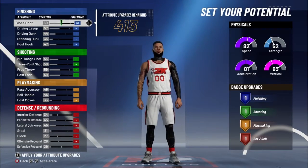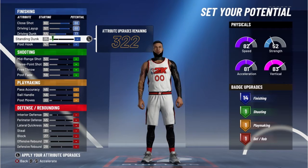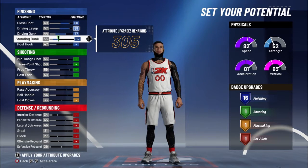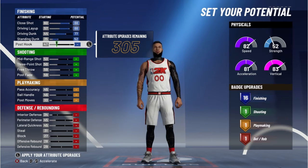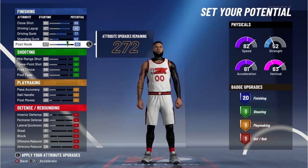For close shot, you want to max it out. Drive, max it out. Standing dunk, max it out. Post hook, we're honestly going for the most badges. We'll just upgrade it a little bit to like 80. That way we can see our 20 finishing badges.